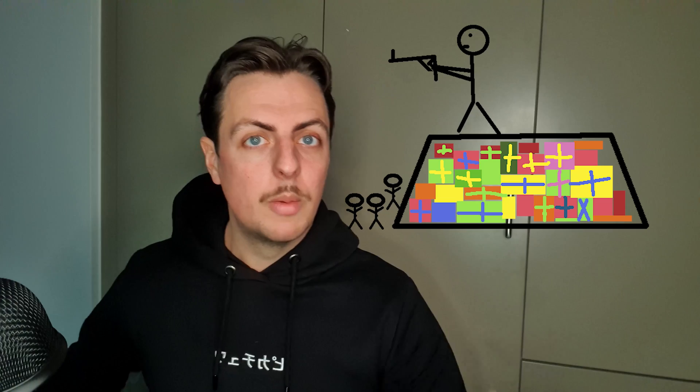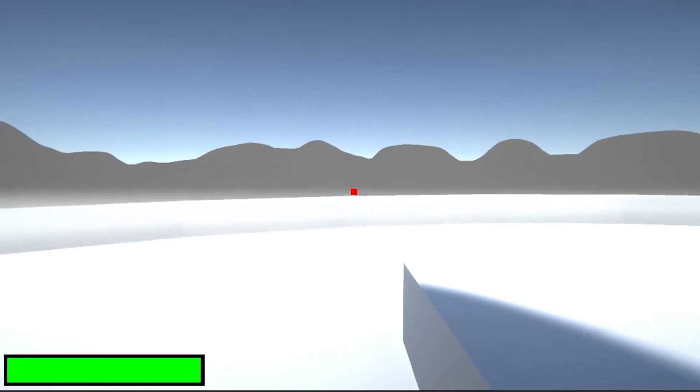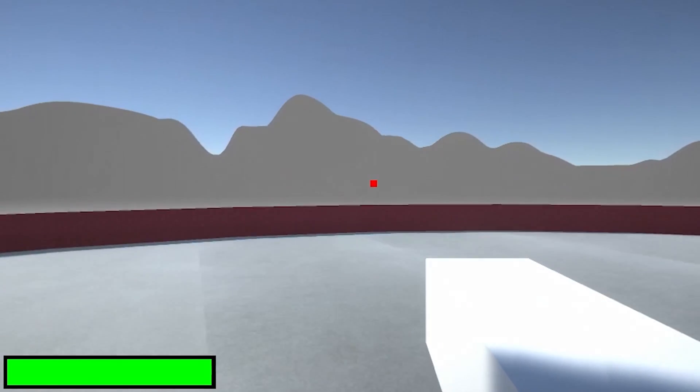Now the story behind the game is that you have to protect a bunker which is filled with Christmas gifts for the kids. But the anti-Christmas monsters want to come and destroy the bunker. So let's model a bunker. I'm very happy with this. Now after finding some textures, we have a bunker to protect.